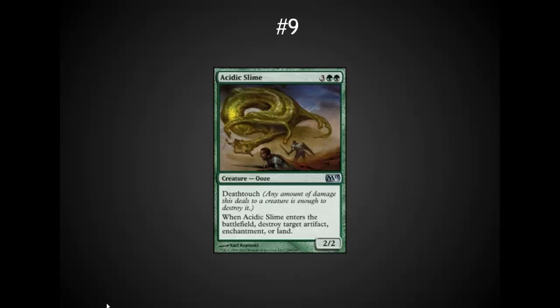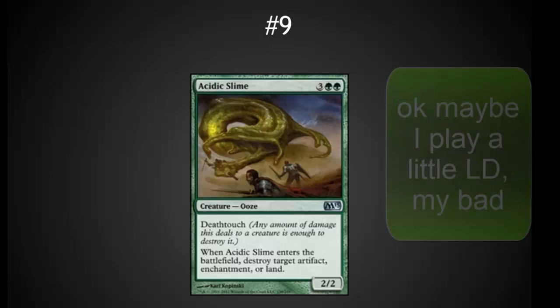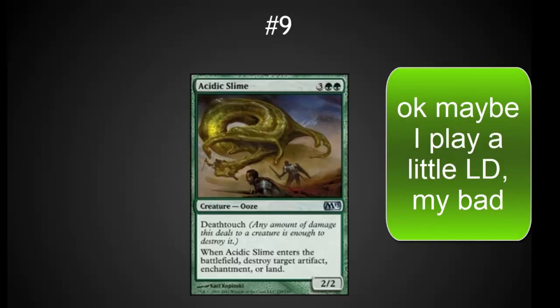Number 9 has to be one of the most versatile cards out there. At 5 casting cost, Acidic Slime is a 2-2 with deathtouch — a wonderful blocker in EDH — but the ability to destroy an artifact, enchantment, or land gives you a lot of versatility in green. I love cards with this type of enters-the-battlefield effect. In Standard it's occasionally too late at 5 mana, but in EDH it hits a nice sweet spot as you're ramping into larger spells. I'm not generally a fan of land destruction in EDH, but you do need a little targeted land removal for powerful cards like Maze of Ith, Strip Mine, or sacrifice outlets when playing against a Child of Alara deck.